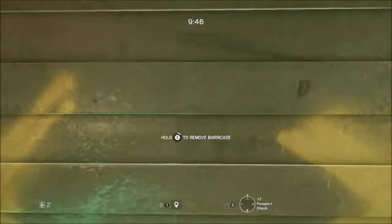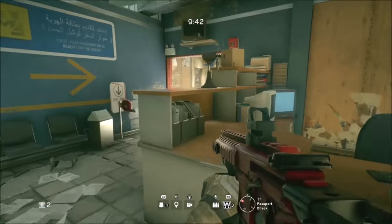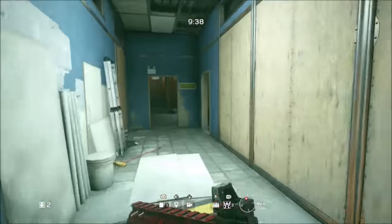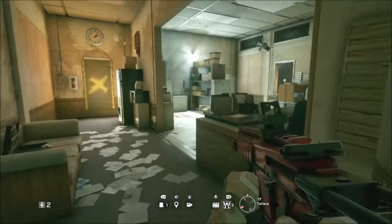Hey, what's going on guys, it's DBL Online. What I've got for you today is an amazing glitch on the map border which allows you to get into the vending machine. This spot is overpowered and guarantees a win. All you're going to need for this glitch is a deployable shield and a friend.